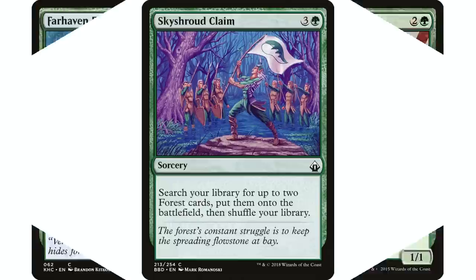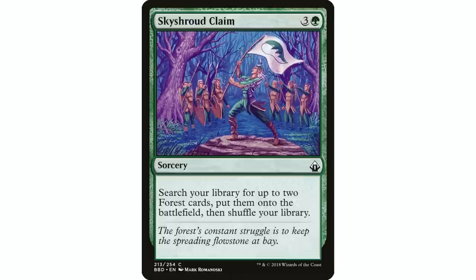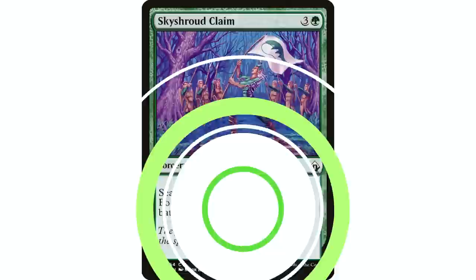I still really like Sky Shroud Claim. It's a four-mana spell that gets two forest cards — you can get that Breeding Pool or whatever — and they come into the battlefield untapped. I think it's still a great card because you're not necessarily just ending your turn. On turn four I can tap out to cast this, get two untapped lands, and still do something else. You're already up to six mana, which should be able to cast almost everything in your deck.